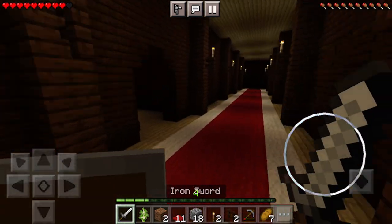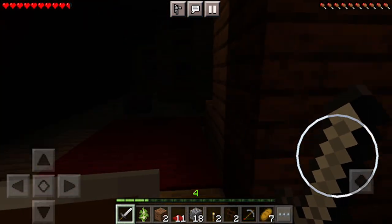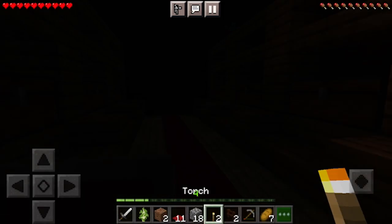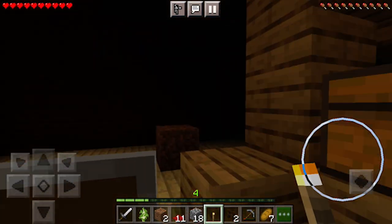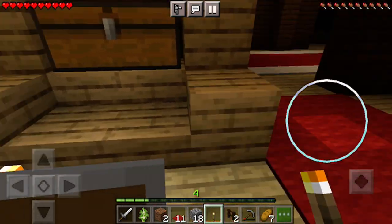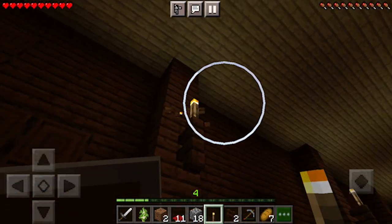I'm ready for another adventure. Okay, what's this place? Is this a storage area? Oh it is! Oh, that's a flower. I could have used this as my storage system, but whatever. I'm gonna collect a few more torches.